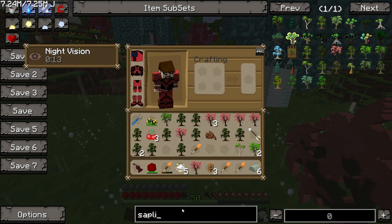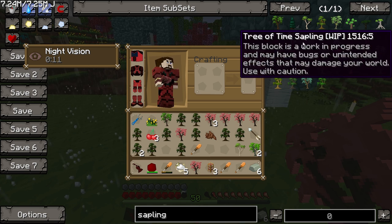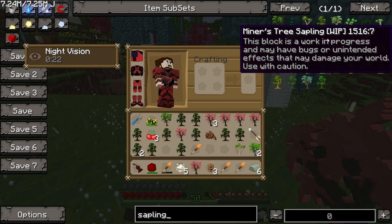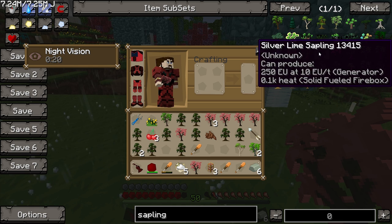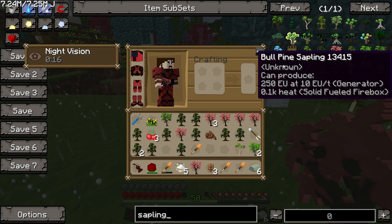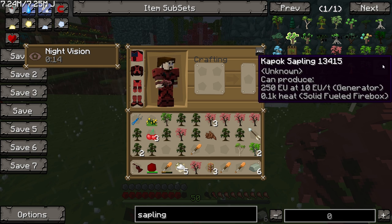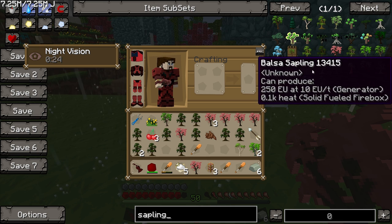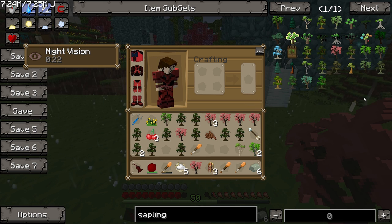I think the default saplings in the game - there's a load of them here: oaks, spruce, jungle. Do you have any charcoal? No, I don't actually. Is it just charcoal or coal as well? I'm guessing it's just charcoal.